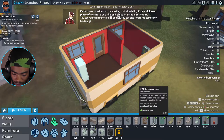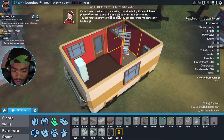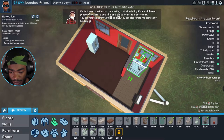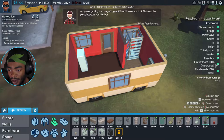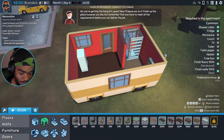Shower cabin — how about 499? That's expensive, damn expensive. How do I rotate? Z and C, here we go. Right in this corner here. We got the shower cabin. Now we need a microwave.